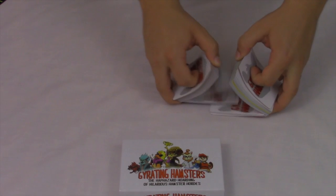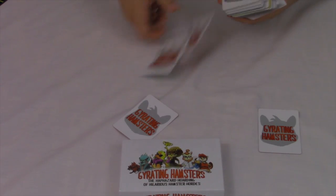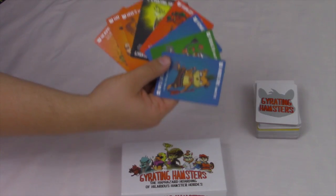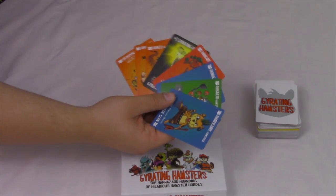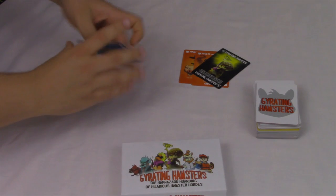To start this game you're going to shuffle the deck together and then deal 8 cards to every player. Every player is going to look at the 8 hamsters in their hand, choose 3 to be their starting horde, and the rest are going to stay as your hand.